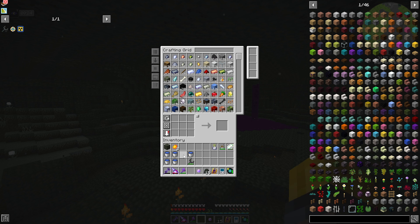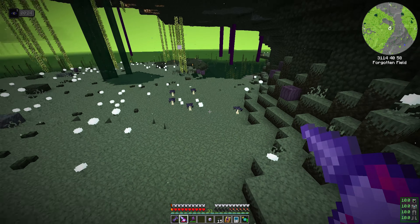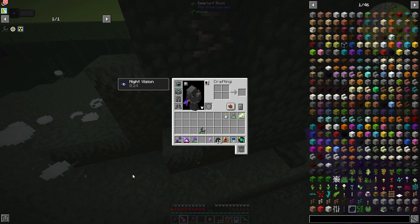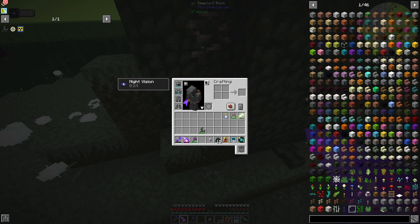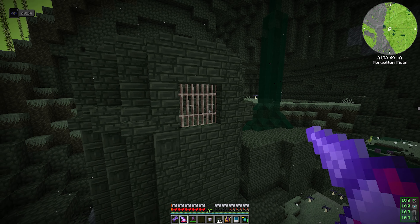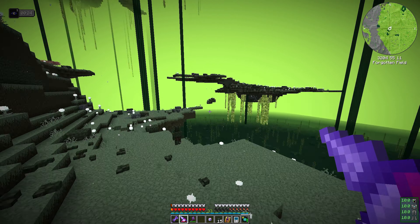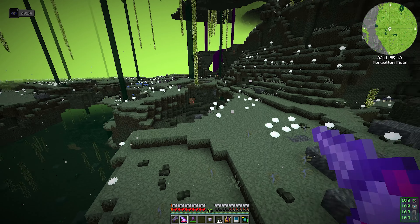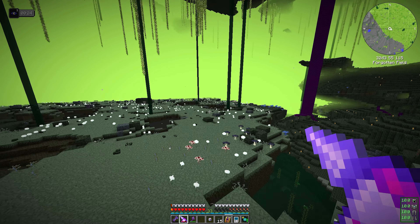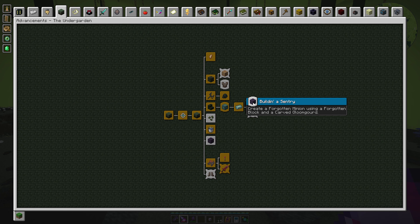I'm going to put that in there. Find an underbean bush is our next step here. Let's see — underbean bush, where would you be found? We found another of those. I don't know what that dinging sound is — that's twice I've heard it now, in that area too, so I'm just going to leave. But yeah, the only other things we're really missing is finding two more biomes, an underbean bush, and planting a gloom gourd seed.